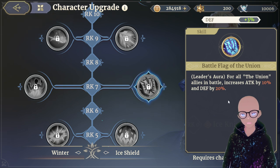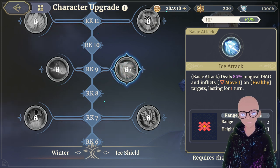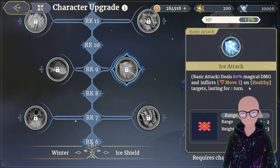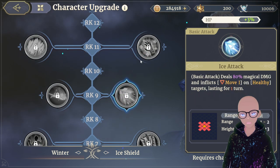Rank 9 is Ice Attack, which makes her basic attack deal 80% magical damage and inflicts Move 1 on healthy targets for one turn. My issue with this is it only applies to healthy targets — anything else and you don't get that debuff. I would much more likely take Ice Made Sword, which is significantly more viable and deals better damage.